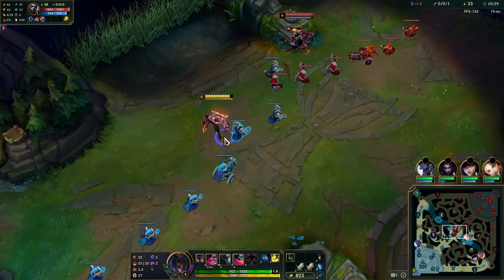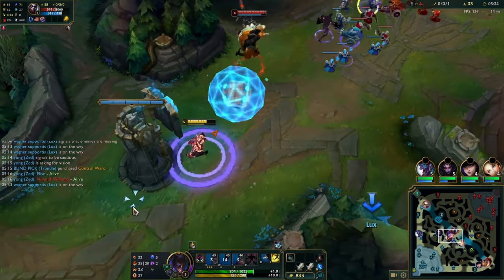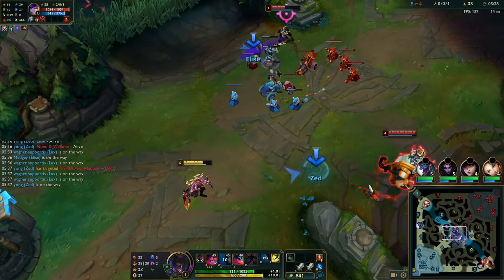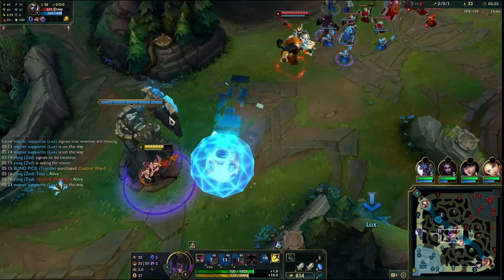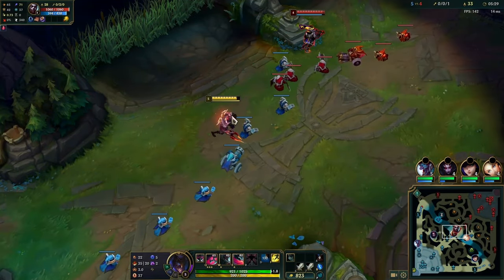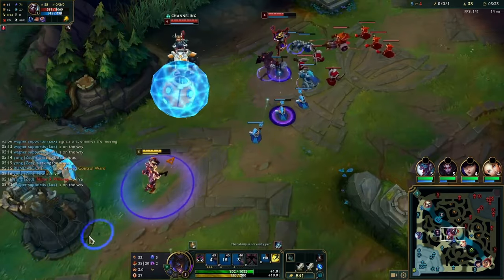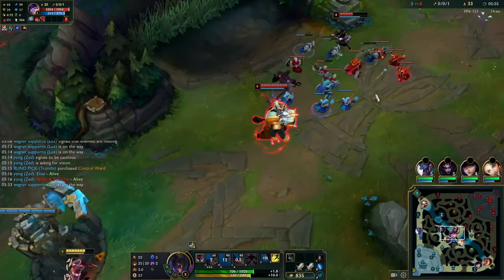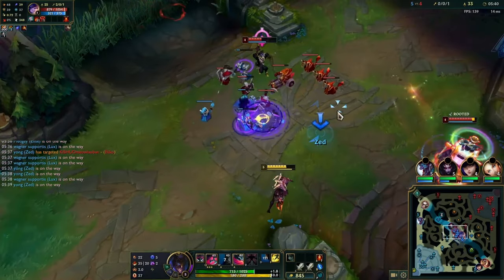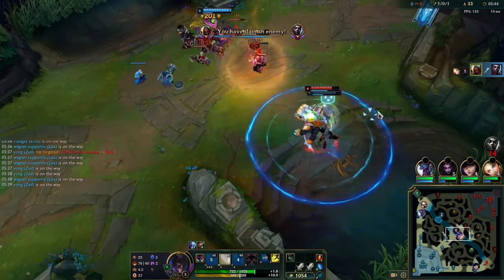I want to show the W backwards combo, which is a bread-and-butter combo against Echo. We W backwards, Q as he E's into us, auto and E, then take the W. This is very important because your Qs will always hit him when he uses his E. You can throw them even more preemptively. This combo is very important — you want to use it after around level 5, and it stays important for the rest of the game.